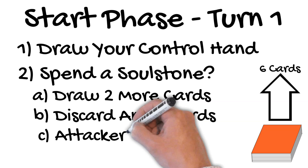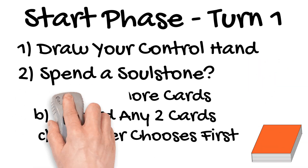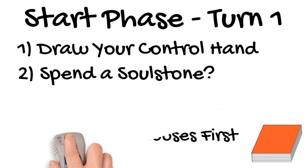The attacker makes the choice to spend the soulstone or not first, and then the defending player chooses. Once the choice is made either way, the player may not change her mind.